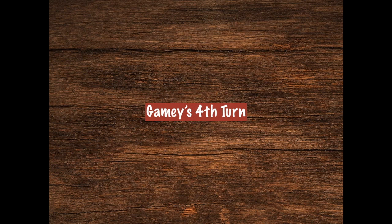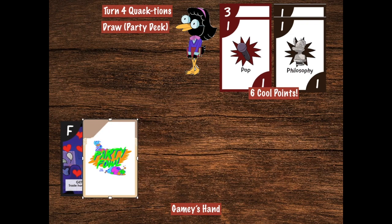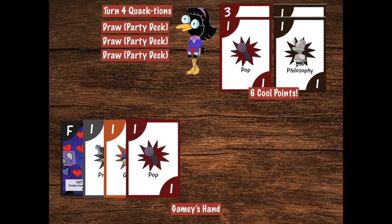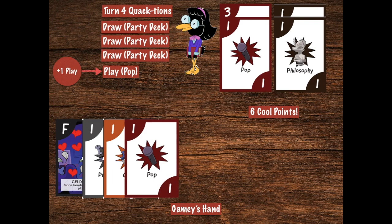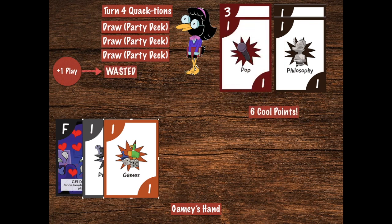Now it's time for Gamey's fourth turn, and she still has her two favorite room powers. However, her hand is so small that she needs cards no matter what they are, so she wastes her free peek quaction from the study. Her first, second, and third quactions all go to drawing from the party deck. But oh wait — Gamey is still in the den! She can play that pop card right now using her den power. So she uses that extra play quaction to drop another pop card and bring herself up to seven cool points. But she already played acoustic guitar in there, which means even she can't play cards in the den anymore. So all of that goes away, and that play quaction is wasted. Never invite someone with an acoustic guitar to a party, Gamey, unless you're prepared to suffer the consequences.